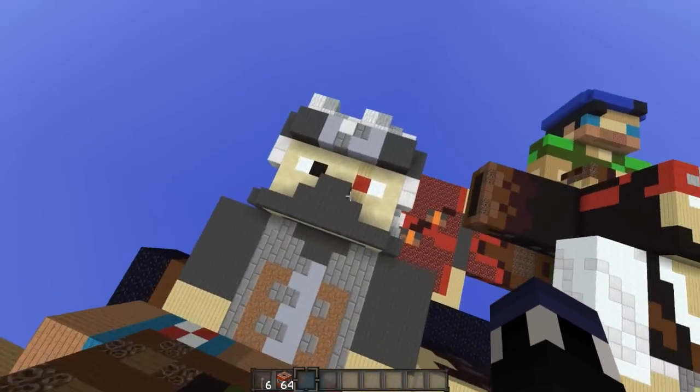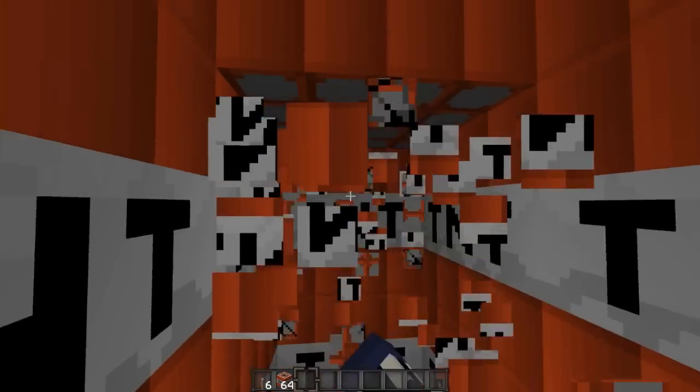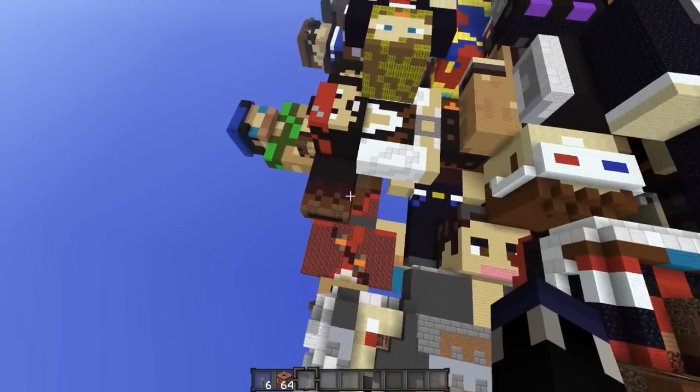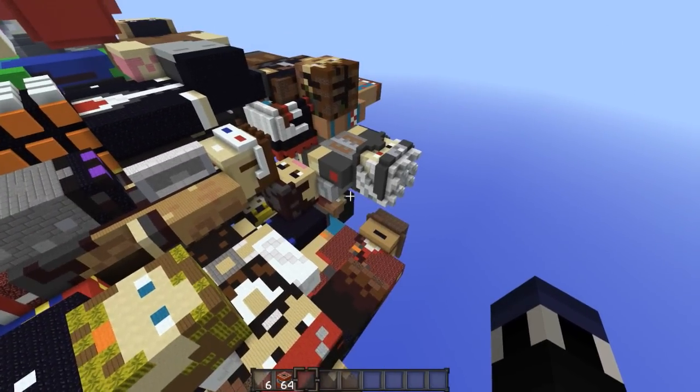Let's check out the inside of Etho's head since I do recognize it. Just a bunch of TNT. I would set this off but I don't want to break the map quite yet, because I do want to check out some more of the heads — but I will in fact be blowing up his head pretty soon.